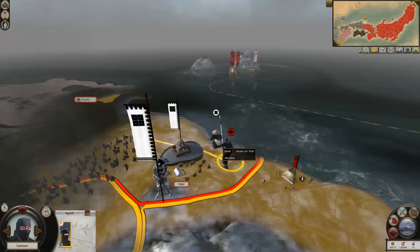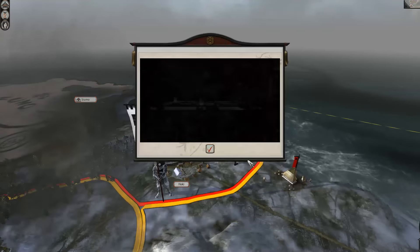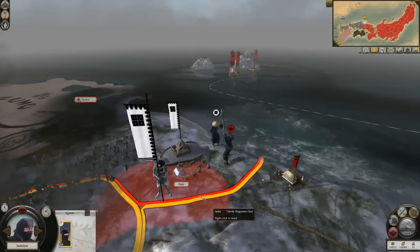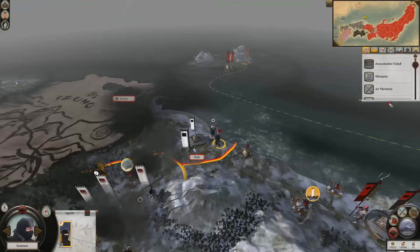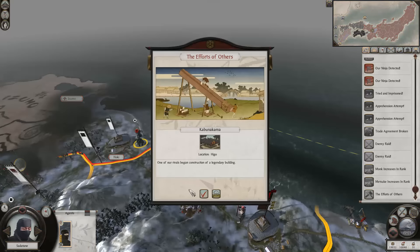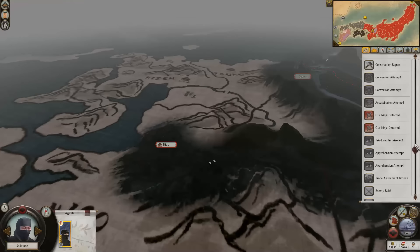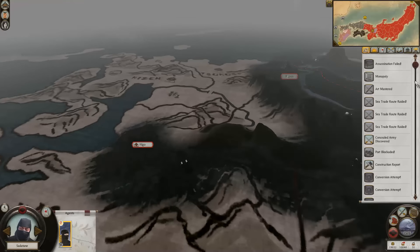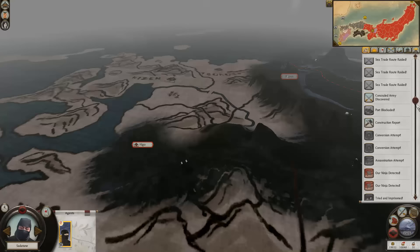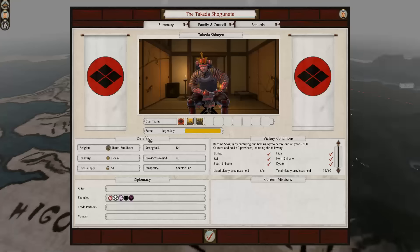Get rid of this agent here — 75% chance. They've begun the construction of a legendary building — yeah we're not going to be able to stop that, that's fine. We're now the Takeda Shogunate. Good.